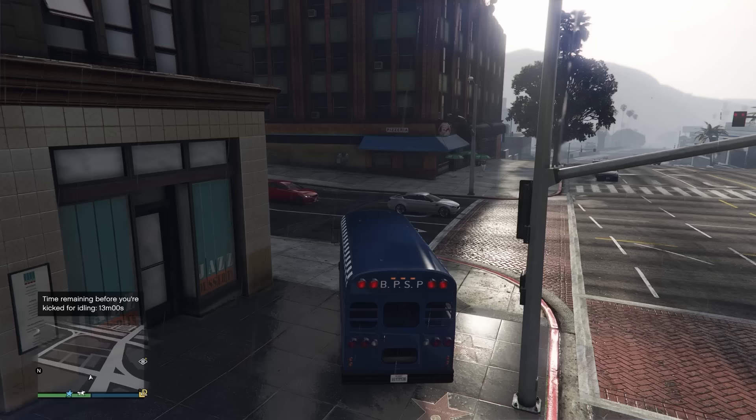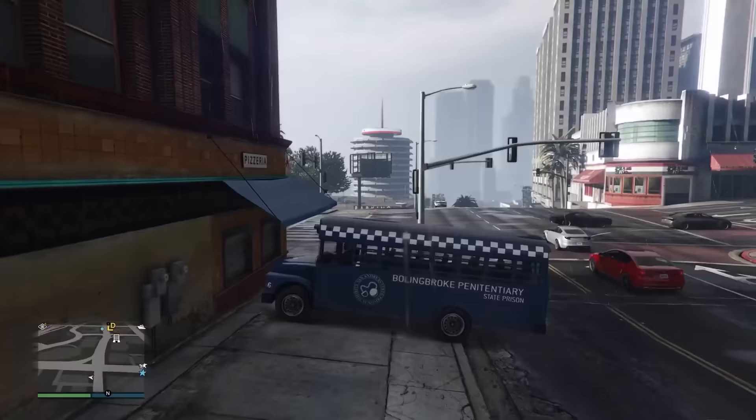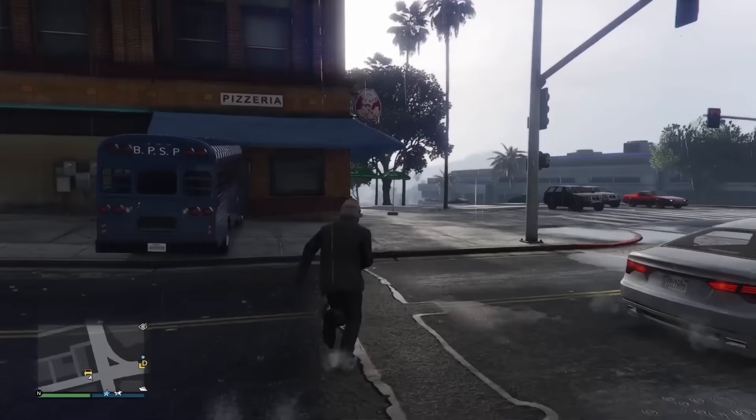Next we have another launch glitch. For this one, you're going to want a prison bus and take it right to this pizzeria in Los Santos. If you line it up exactly like this and then jump on the front of the bus and try to jump on top, it's just going to send you flying into the air. This is just one of those things you do when you're bored in GTA Online — you need something to do to waste some time, and this is the perfect thing.